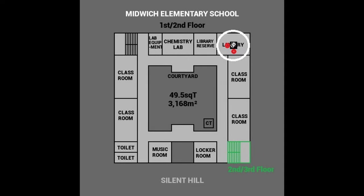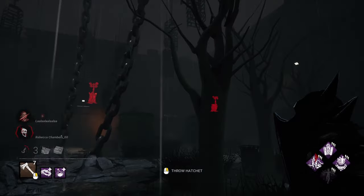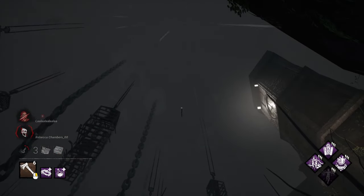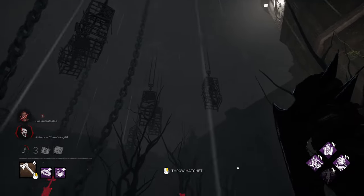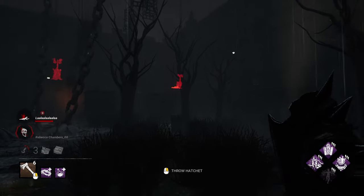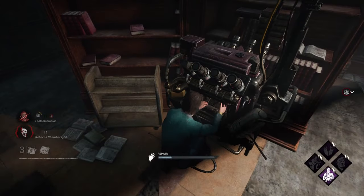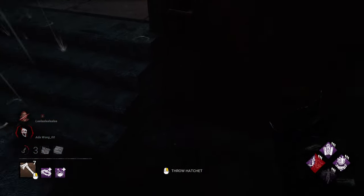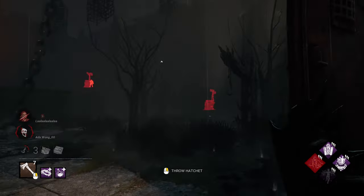Moving on to Midwitch, this first set of orbitals are for the generator that spawns in the library opposite the clock tower. To hit the long side of this generator, simply walk into the corner to the side of the steps leading up into the clock tower entrance. You can use the W-trick again to be more accurate with your shot. For the short side of this generator, repeat the same process but on the other side of the steps.